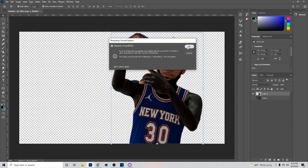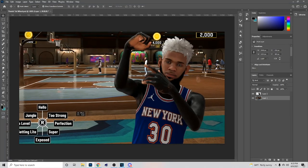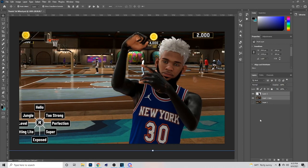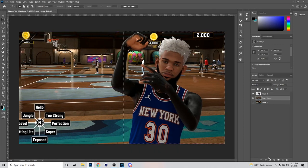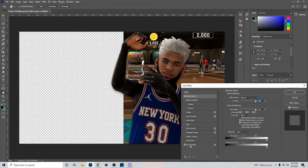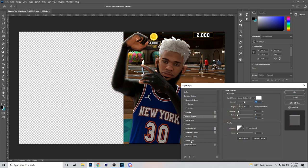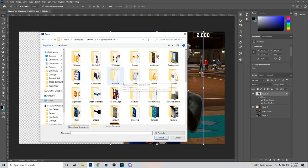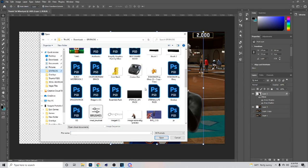After I get done setting up the background, I'll go to the blending options on my MyPlayer layer. I get the marquee tool, cut out the background, go to blending options, and add a drop shadow. I also add an inner shadow, turn the color to white, and hit okay. The next thing I do is open the cellar pack.